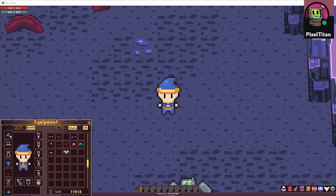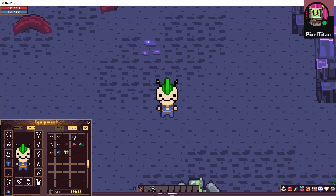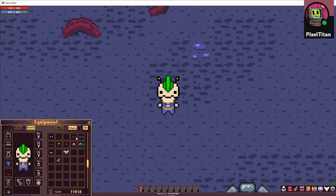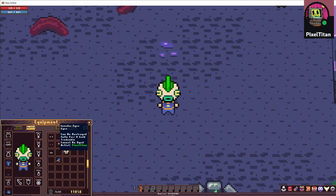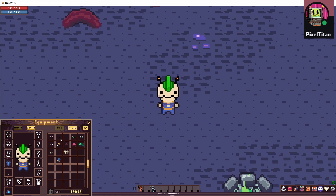Moving on to something a little bit more interesting: updates. We have new eyes and face stuff in the cash shop thanks to Pixel Titan. Some of them are even dyeable. I'm not sure which one I like more, whether the Alien Invader or the Fish Face — both pretty good, actually. And as usual, everything in the cash shop is free right now during alpha testing, so have fun.